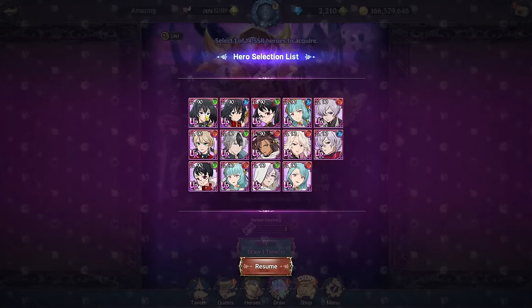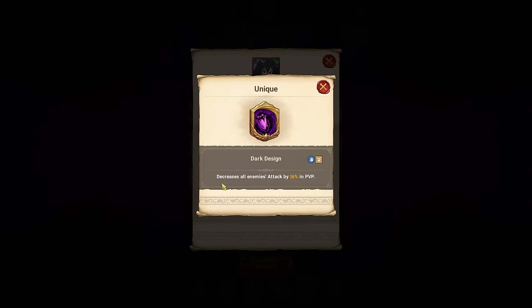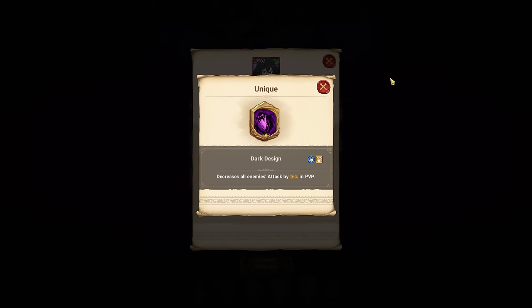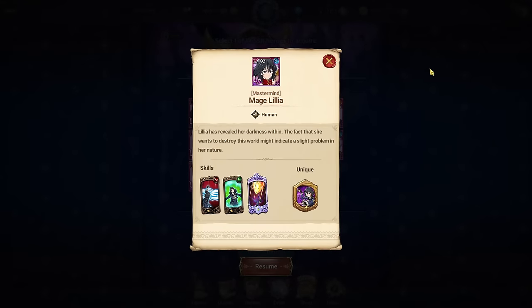Starting with green Lilia — she's not a super insane character anymore. She originally released as a free-to-play character. All she's really providing is decreasing all enemies' attack by 16 in PvP from the backline. Tank teams in chaos battle aren't the greatest, and she's kind of just providing that one thing, so green Lilia is going to be a fairly easy skip for most of you guys.